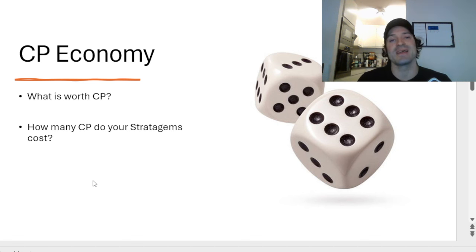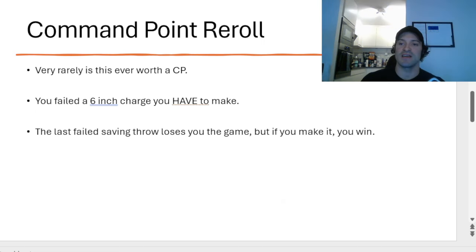How much CP do your stratagems cost? That's another consideration. Is your stratagem one CP or two CP? Are you vected — meaning someone has used a special ability to make your stratagems cost more command points? If that's the scenario, perhaps it's not worth it to reroll a die where typically you might want to. So let's talk about the command point reroll. This is probably the main area where most of you waste your CP. Most people throw their CP away on command point rerolls — this is very typically the last place I will ever want to spend CP.